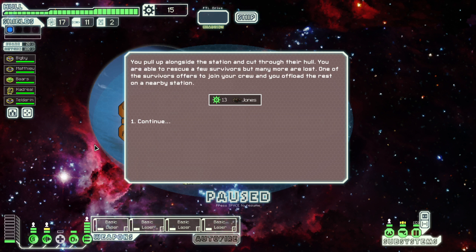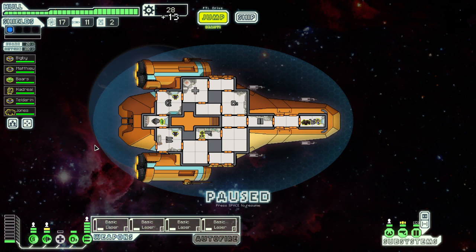We put up alongside the station and cut through the hull. We're able to rescue a few survivors, but many more are lost. One of the survivors offers to join your crew, and you offload the rest at the nearby station. We've got 13 scrap and a rock monster. I think overall that went pretty well.